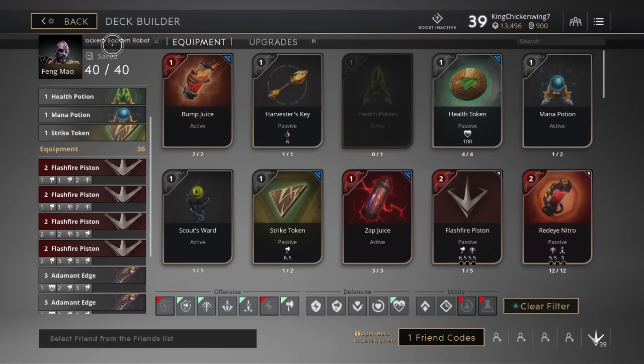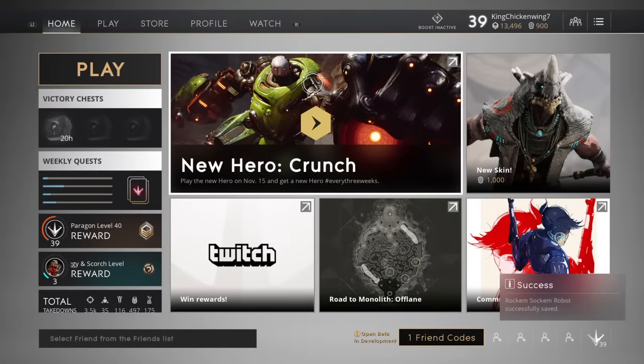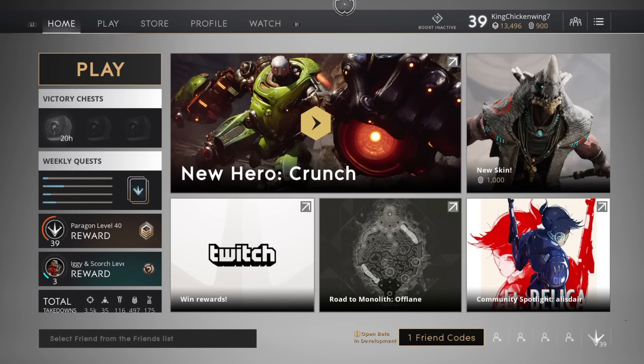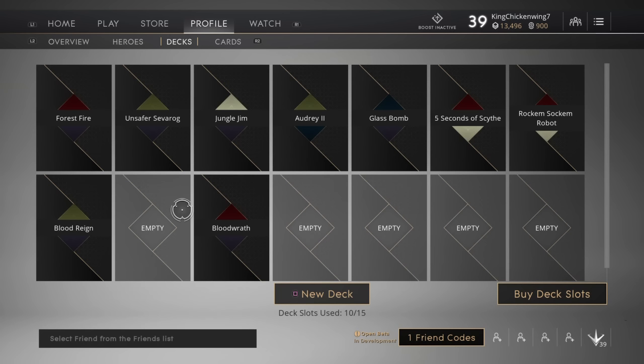I call this build 'Rock'em Sock'em Robot' because Crunch is almost literally a Rock'em Sock'em Robot — just look it up if you don't know what it is. He's basically these toy robots with giant fists that go around punching other robots. Anyway, I hope you guys enjoyed this video and remember, when he comes out on November 15th I'm going to be live streaming him — don't know exactly when but I'll do it sometime that day. God bless and happy aiming.